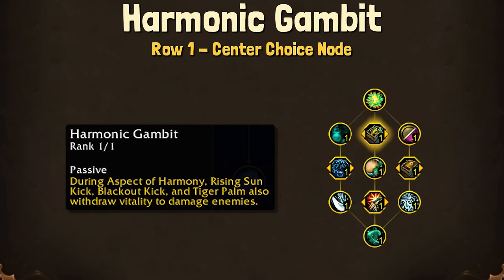When it comes to Harmonic Gambit, this is the second choice on this node. It works properly right now, but with Aspect of Harmony potentially being bugged, I'm pretty sure this is just additional damage during the Aspect of Harmony buff — and it is only working with Blackout Kick's initial hit, not the cleaves.